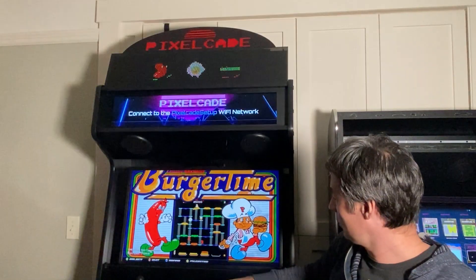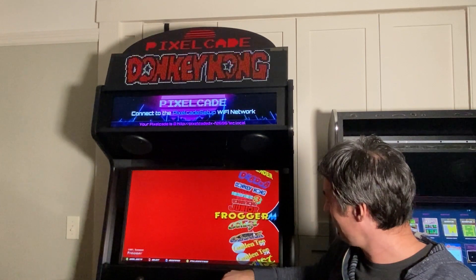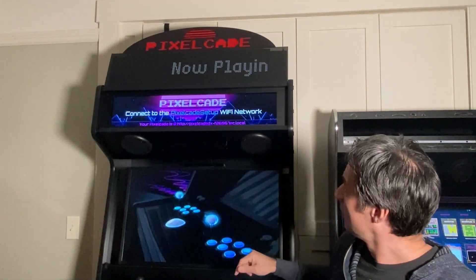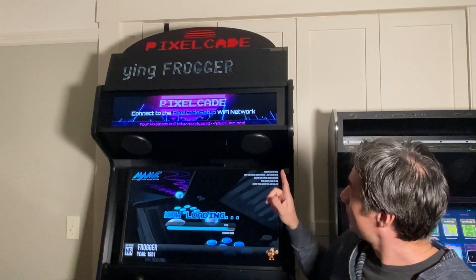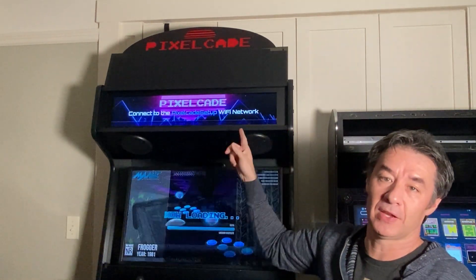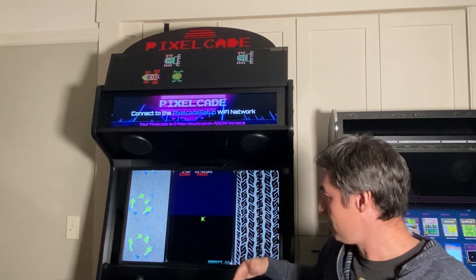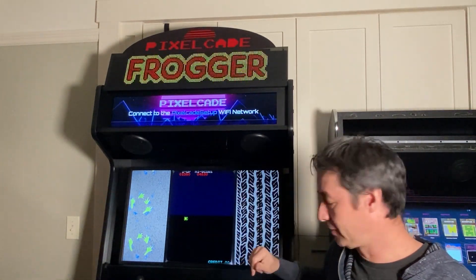What I want to show you right now is if I pick a game that doesn't have a high score — I think Frogger — in this case Frogger doesn't have a high score. So let's just play Frogger, make a high score, and then let's see if it'll display on PixelCade.